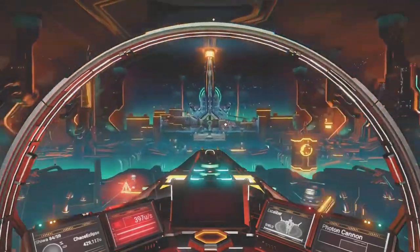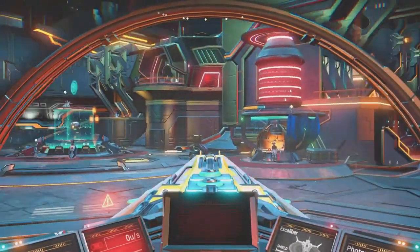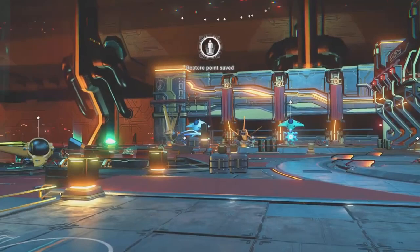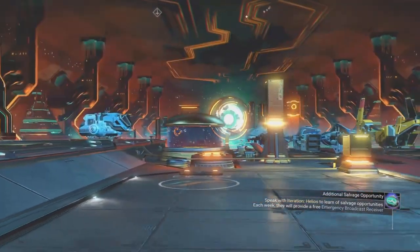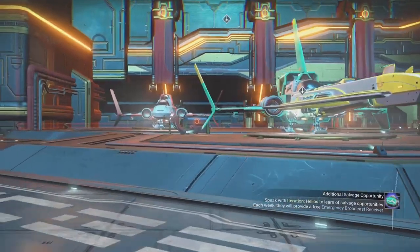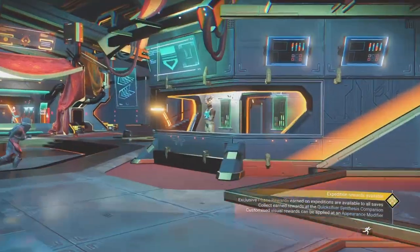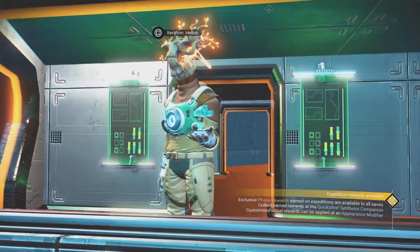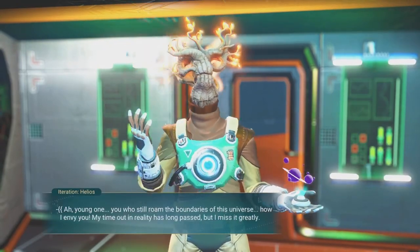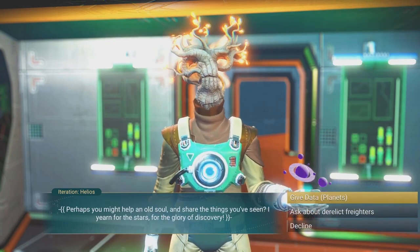I believe it's one per day, hopefully not one per week. We're going to check that right now to clarify. We land on the right side of the anomaly — and look at all these rare ships: two squids and a couple of exotics in here. The NPC you need to talk to is Helios, right over here.